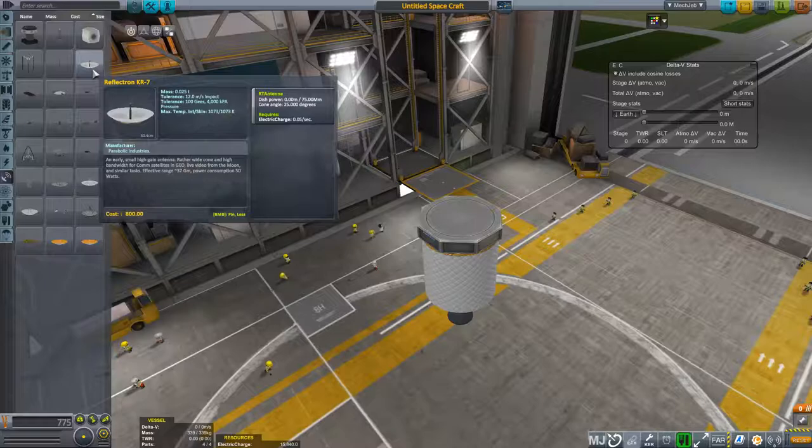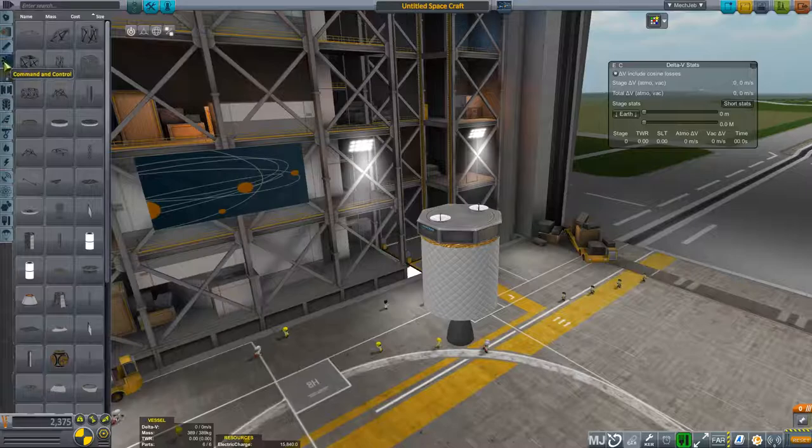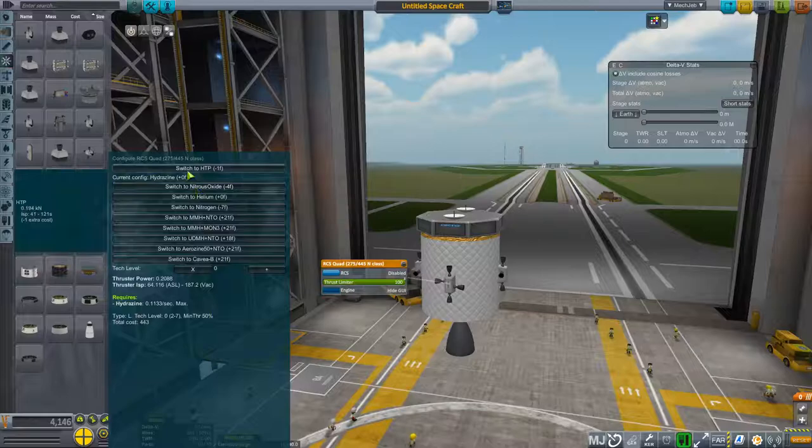For this I'm going to need a light antenna — I'll use the Reflectron KR7 just for balance purposes. There's two. Now I just want landing gear and RCS thrusters. There goes the quad — just for this, that'll be fine. I want four of them.